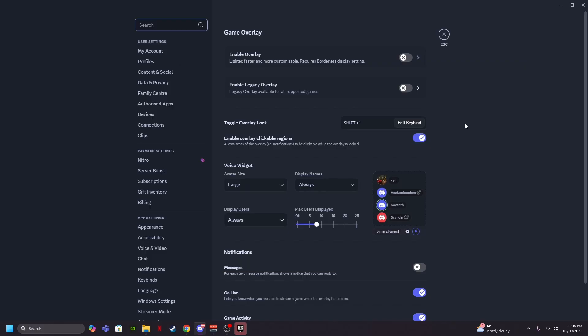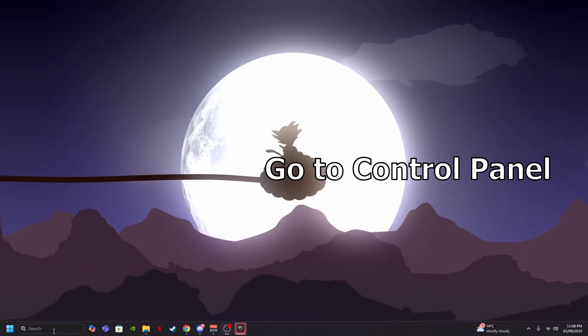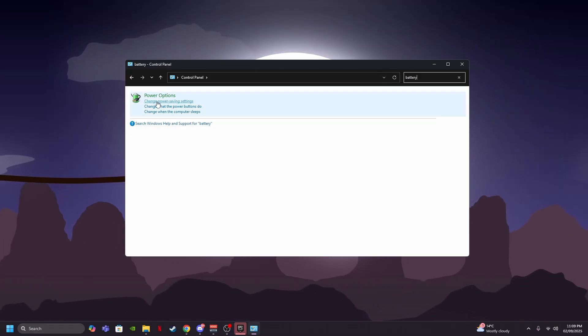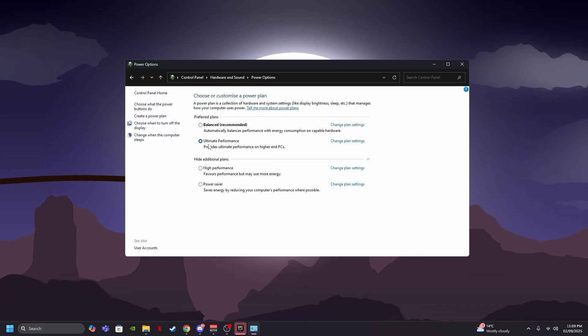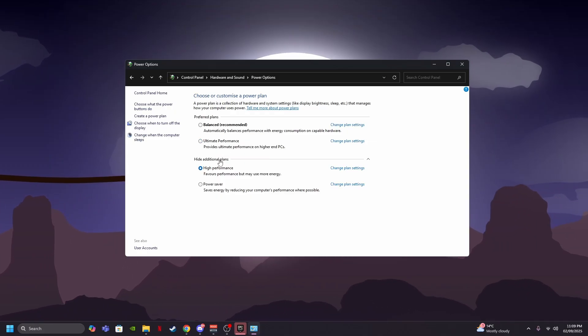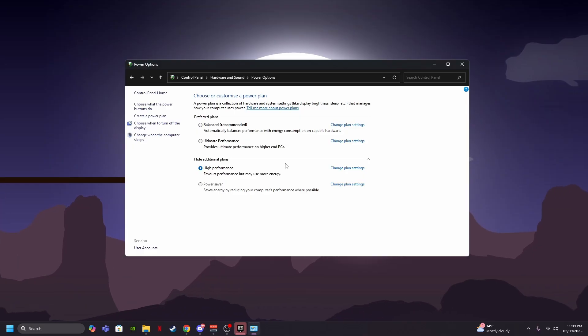Also, if you're using NVIDIA GeForce to highlight and capture your game, make sure you turn Highlights off, because that affects your input delay while playing. Next, go to Control Panel, type in Power Options, and select High Performance. Don't use Power Saver or Balanced — make sure you select High Performance only.